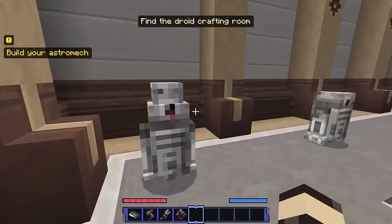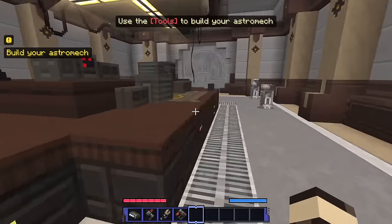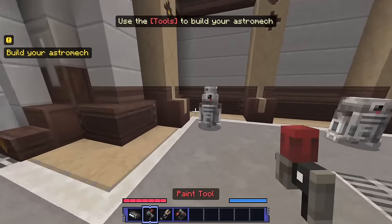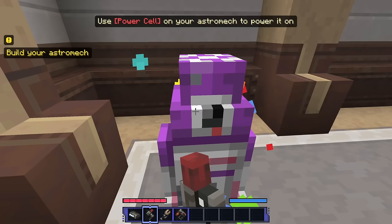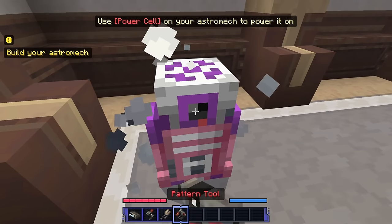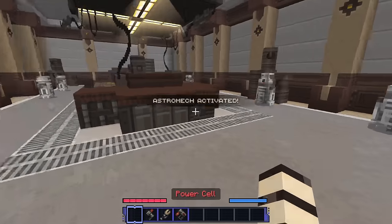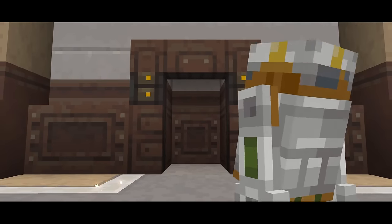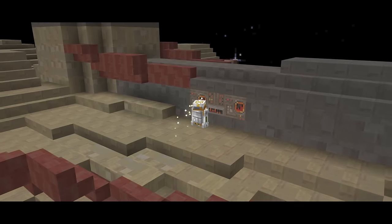'Use the tools to build your astromech.' I can paint it — I'll make it green. I like green a lot. I missed it — we'll just do purple. Head tool, pattern tool — cool! You are so cool. We got ourselves a droid! You can customize your astromech later — but I like the one we got. The droid is going to go onto the ship and start repairing the asteroid damage. Droids are always so useful.